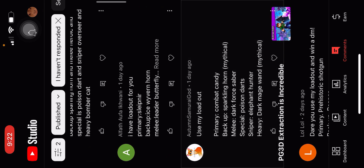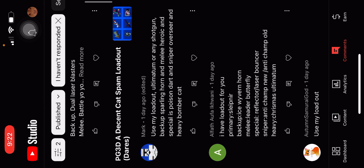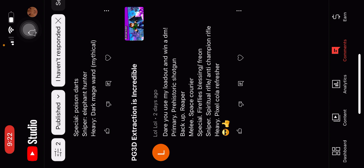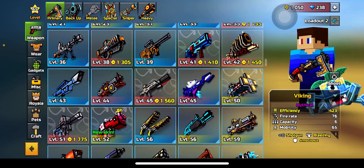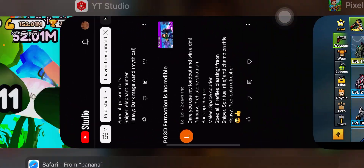I do not have that. This stair is to use... Right here, I don't have a spiritual rifle. I do not have the prehistoric shotgun in this account for some reason. And I can prove that. If I go here — prehistoric shotgun — which I do not own. Sad truth.